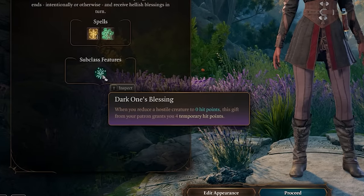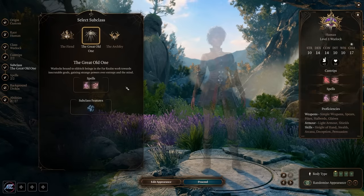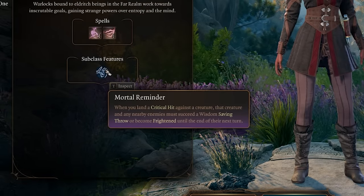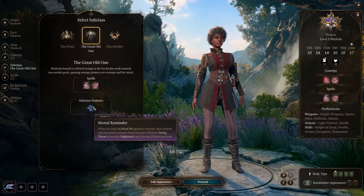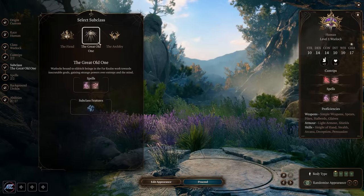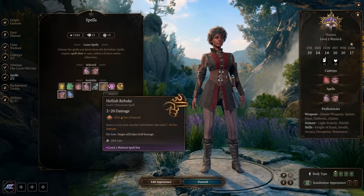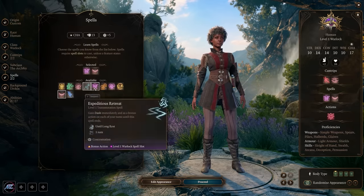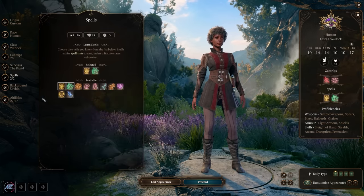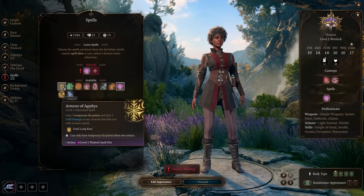The fiend subclass lets you heal automatically when you defeat an enemy via dark one's blessing: when you reduce a hostile creature to zero HP, you gain hit points based on your charisma modifier. The great old one causes nearby enemies to be frightened until the end of the turn when you critically hit. The arch fey gets fey presence as an action to charm or frighten creatures until the end of your next turn. I'd recommend either fiend or great old one since their effects trigger passively — fiend is stronger for battle mage survivability, while great old one's frightening on crits is valuable for a ranged caster.